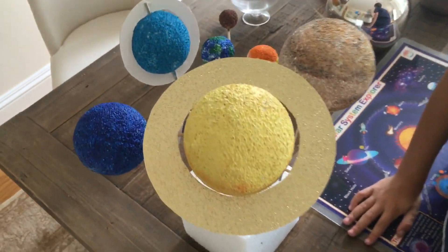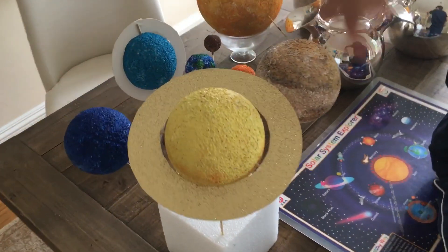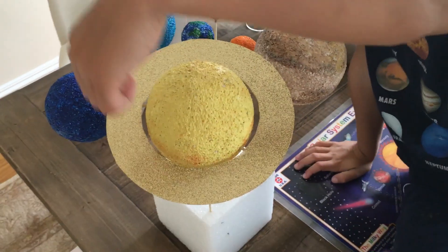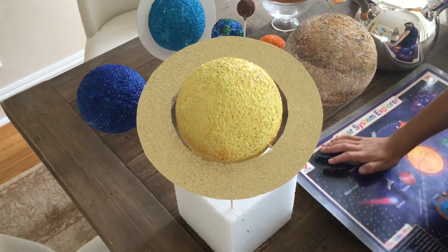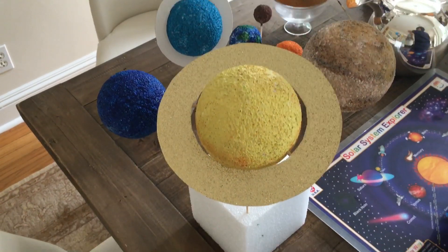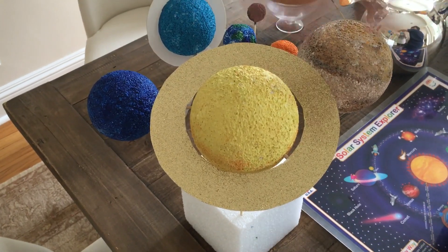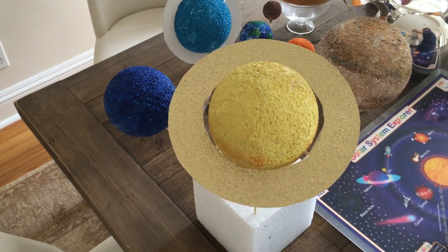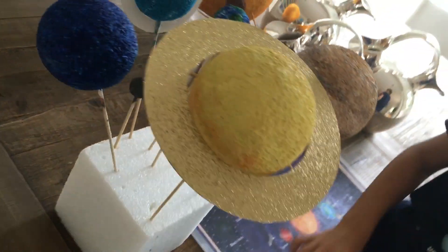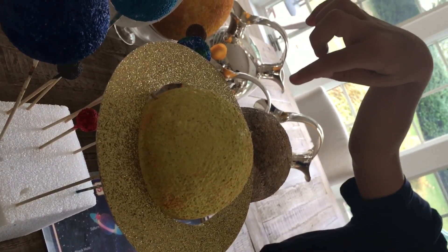Saturn! Ok guys, what do you want to know next? Saturn! Saturn, 3, 2, 1, go, stop. Here's Saturn. It's got a famous ring around it like Uranus. But Uranus is tipped on its side and Saturn is not. To make Saturn, buy a big ball like Jupiter and paint it light yellow and put the ring on.